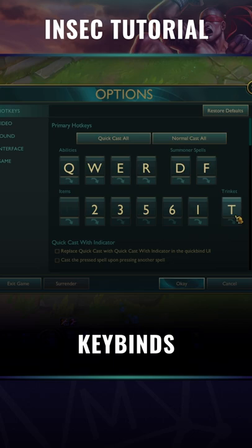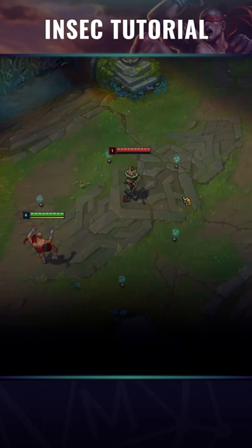Here's how to Insect on Lee Sin like the pros. First off, get yourself familiar with ward hopping. I keybind T to my trinket ward and then use this to execute it. Mastering this is key to the rest of the combo.